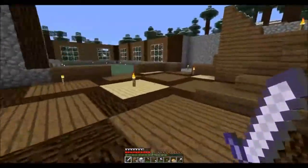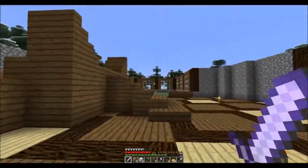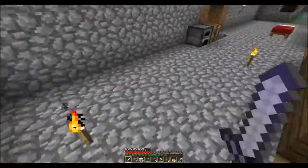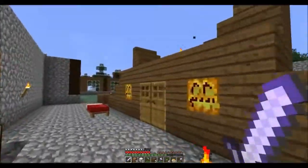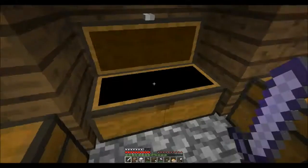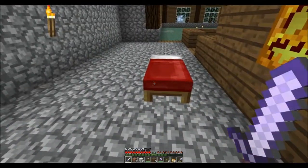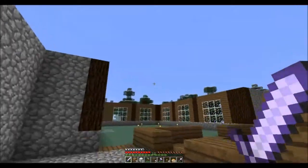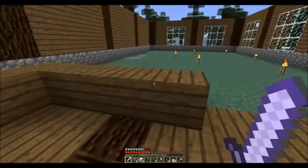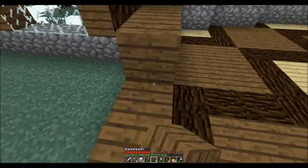So today we're gonna try to flesh this out a little bit — we're gonna put up some walls, some doors. I made this little storage cupboard in here, organized everything. I don't know what I'm going to do with the bed yet; it'll probably go up here somewhere on the second floor whenever I get around to it.